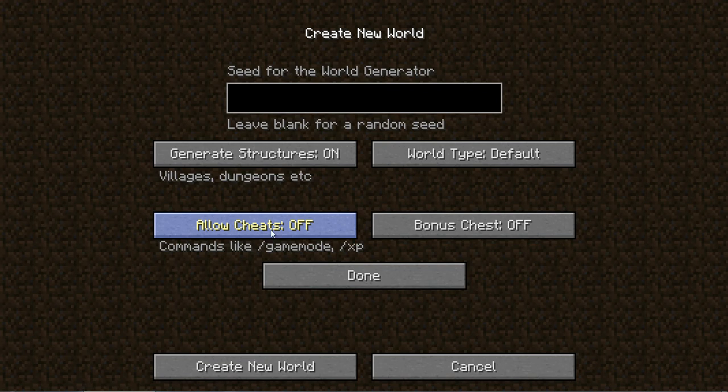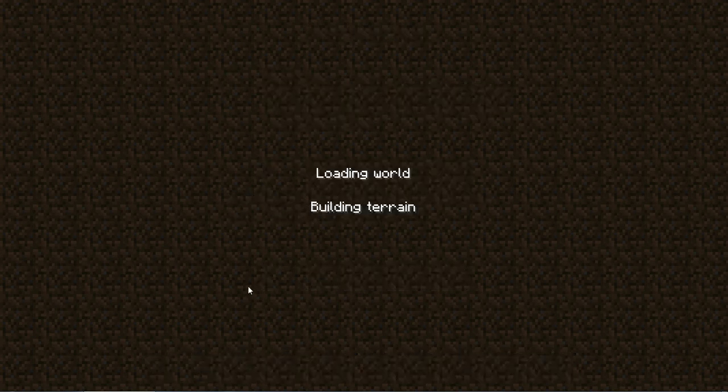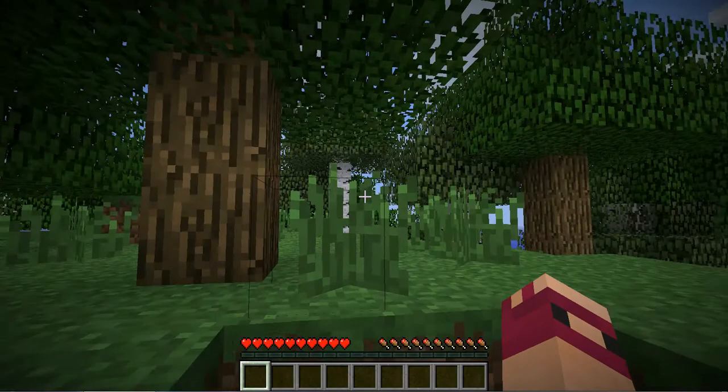Cheats let you get yourself XP in-game and change your game mode. A bonus chest just gives you something at the beginning to help you out, but we're not going to do any of this. The seed generator — if you go on YouTube and look up a seed, it'll give you something to put in here and take you to a certain place in Minecraft. Press done and create new world.